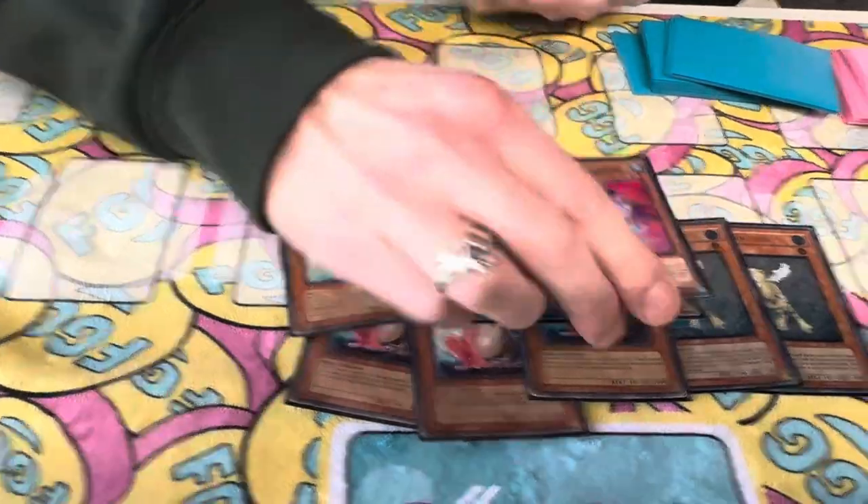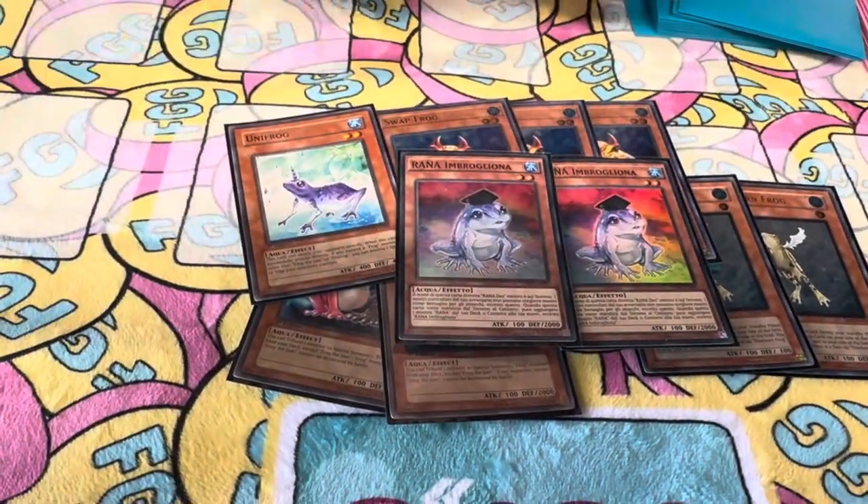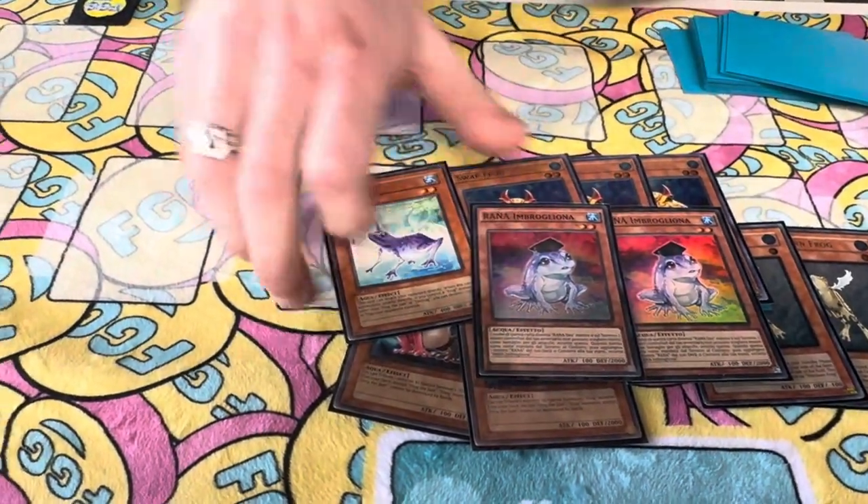Obviously for the lock, we got the two Rana and Brogliona. Duploc's card's dumb — it does miss timing, but who cares, because it's not the good effect.